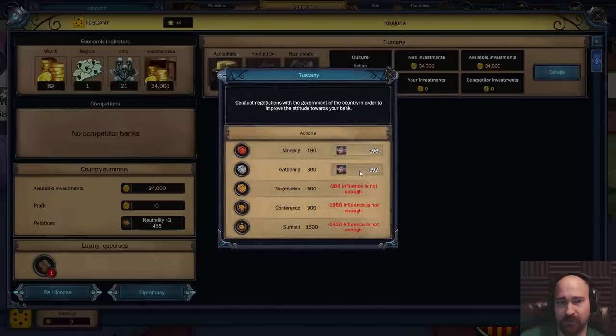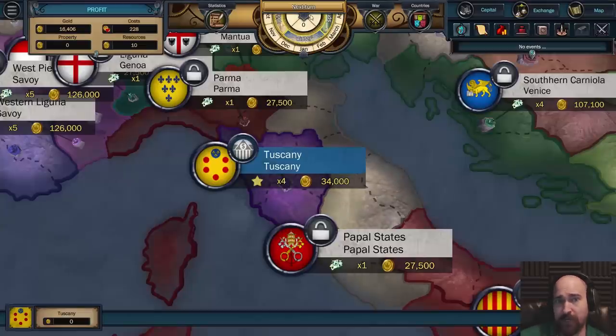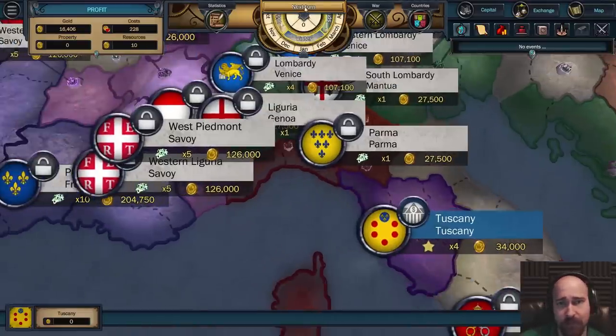I'll just click this and see what happens. Negative 284 influence is not enough. I just did a click and I gained stuff. We're in neutrality plus five. I don't think there's anything else to do on turn one. Let's just play and see what happens.